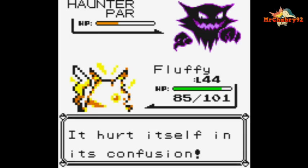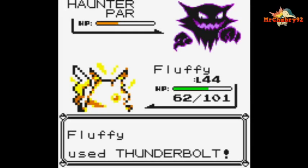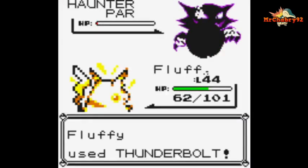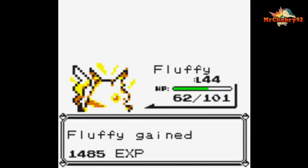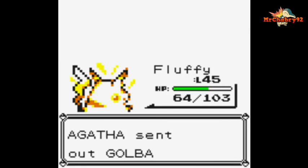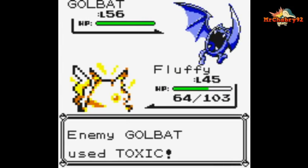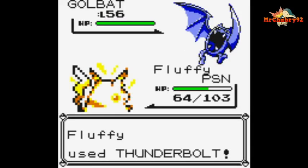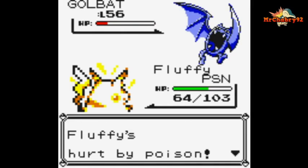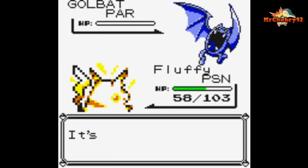Nah, Fluffy — come on, Fluffy! And down Haunter goes. There's that Golbat, let's get rid of it. Toxic — even with those Double Teams up, I still get hit. Come on, Fluffy! Down goes Golbat.